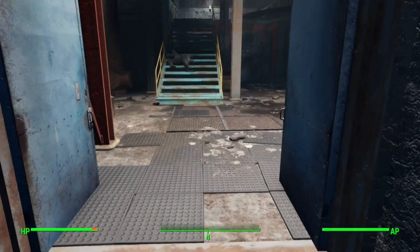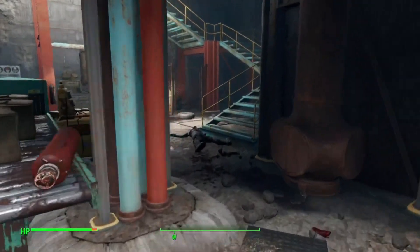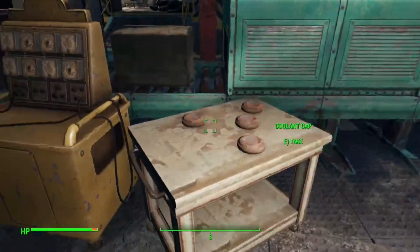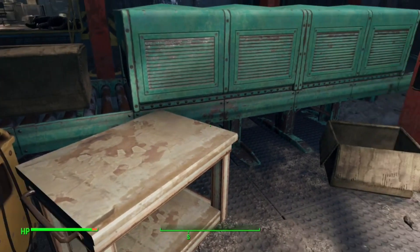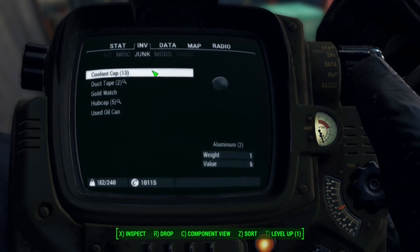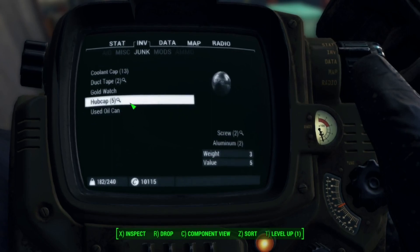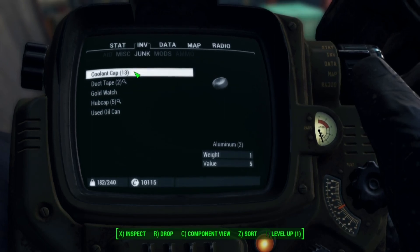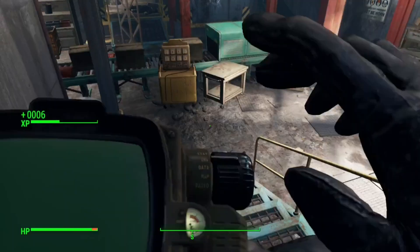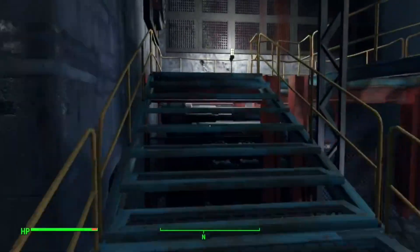Before you go all the way to the top, if you enter a certain room you'll see a conveyor belt on the left. Walk around the side and you'll find coolant caps — there are 13 of them on the conveyor belt, giving you 2 aluminum a piece, which totals 26 aluminum. The 5 hubcaps upstairs add another 10 aluminum, so overall you get 36 aluminum from the Corvega Assembly Plant. If you know where more aluminum is in the Corvega Assembly Plant, please leave it in the comments below.